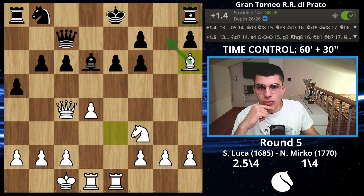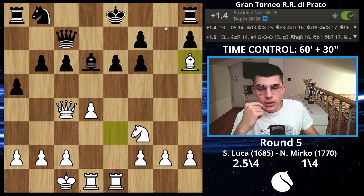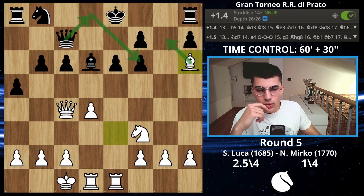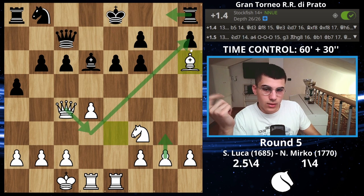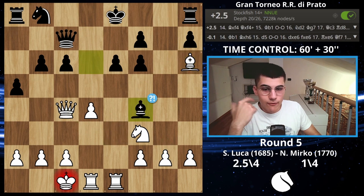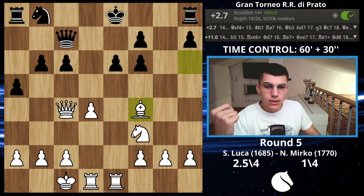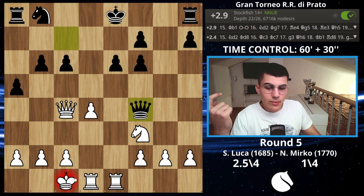I don't care about him wanting to castle short — the point is I want to play bishop on g7, targeting the rook. After he moves the rook, the f7 pawn falls. Before, he had the queen on the eighth rank defending the pawn; now he doesn't. So if he plays rook on g8 I just defend and target that pawn — this move makes sense. He played bishop on f4.